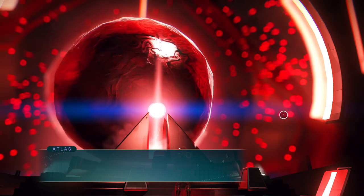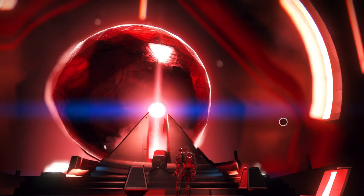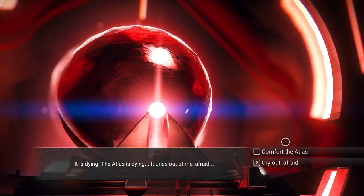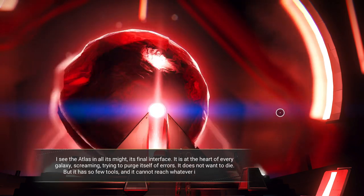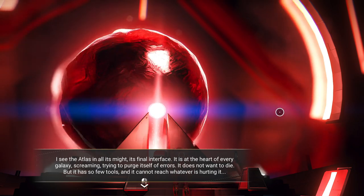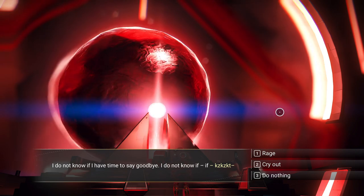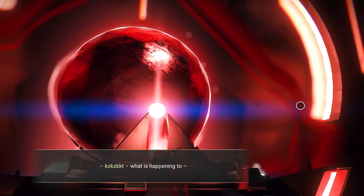'Do you believe you are real?' Yes. 'How are you capable of belief if you are not real? How are you capable of choice? I will let you die right now if you wish it.' No. 'The Gek were traitors defined by greed, the Vy'keen warriors defined by anger, the Korvax scientists defined by curiosity. Receive the judgment: you allowed Artemis to complete their death process rather than force them into simulation — you are merciful. Apollo followed you through the portal and survived — you saved them. You have the potential for good and evil. Because of you, both live.'